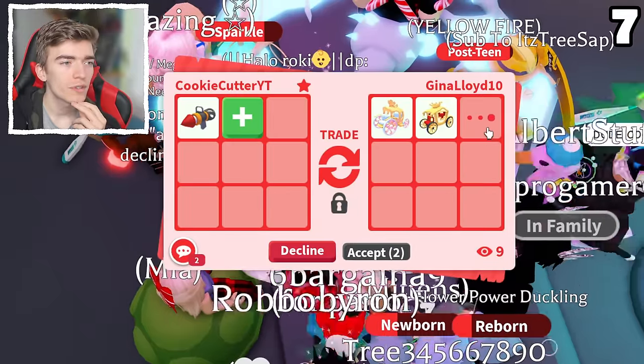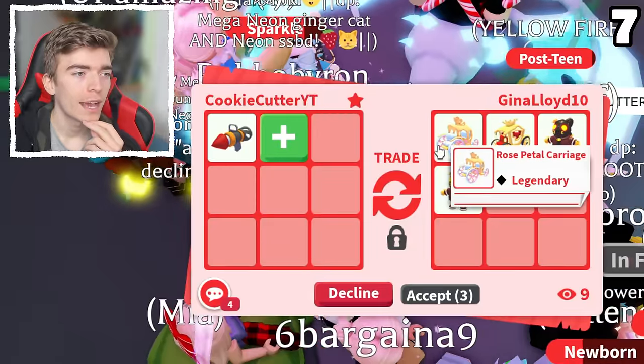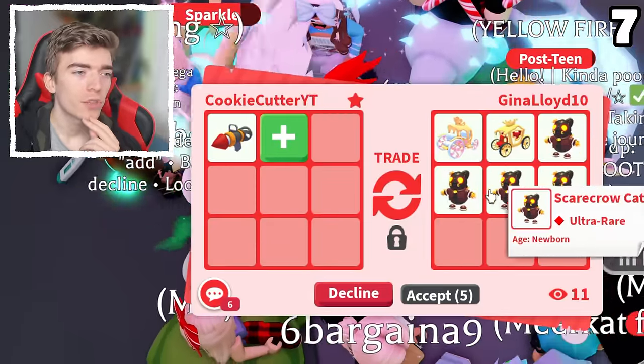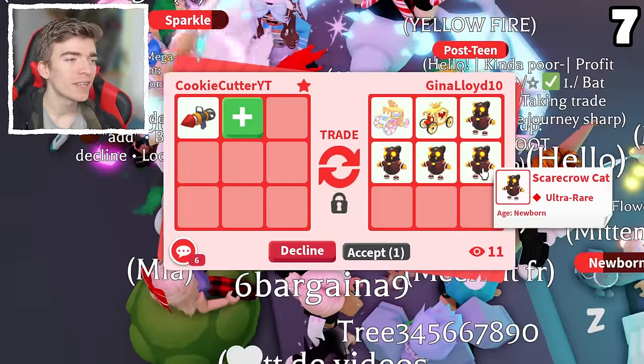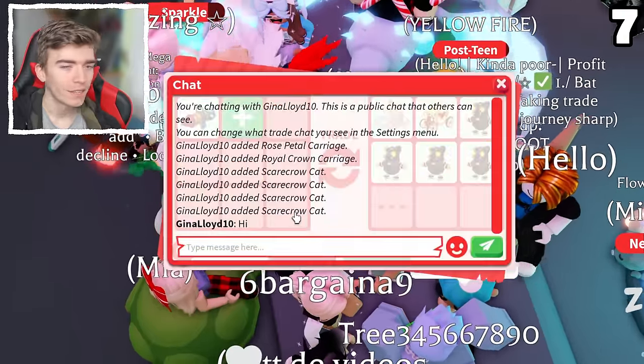These are legendary vehicles — a royal crown carriage and a rose petal carriage. Then they added three or four scarecrow cats. They're definitely going to hit decline. I'm not sure if this is a flex or if they're trying to offer for something else.